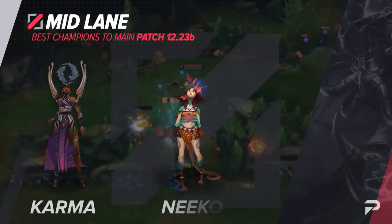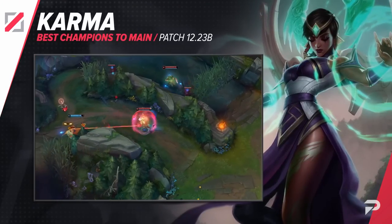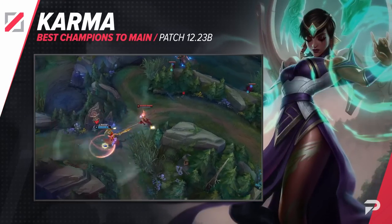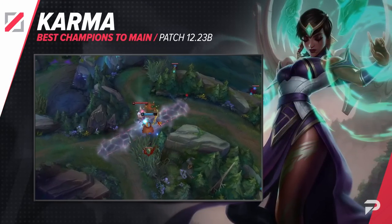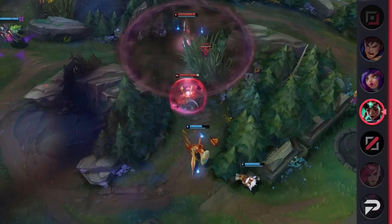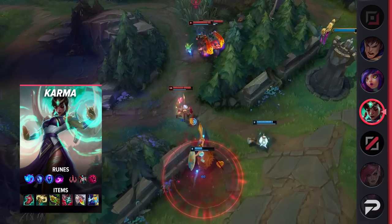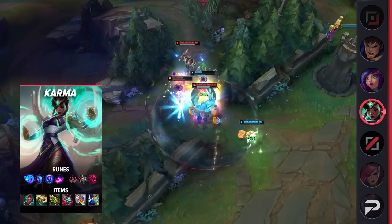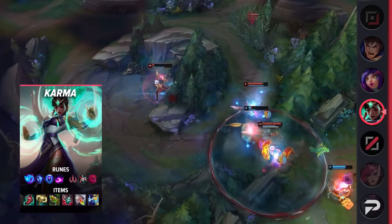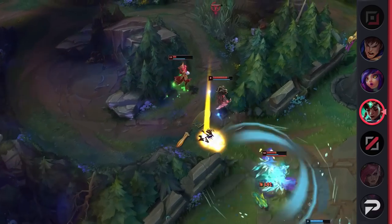Now for the mid lane, the first pick we have is Karma. Karma has been in a really rough spot for quite a while now as both a solo laner and a support in solo queue. She's always sort of flopped around after the laning phase. But Radiant Virtue changes everything — with her ultimate having such a low cooldown, Karma abuses this item super well, providing huge utility in teamfights where she can proc it multiple times in a row.